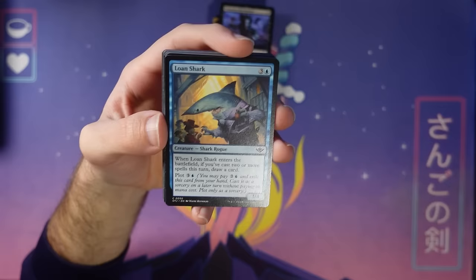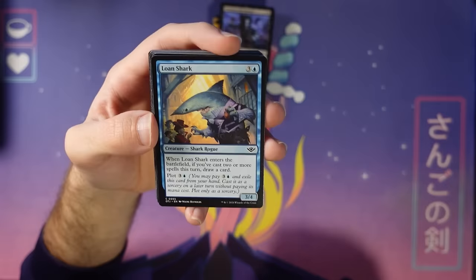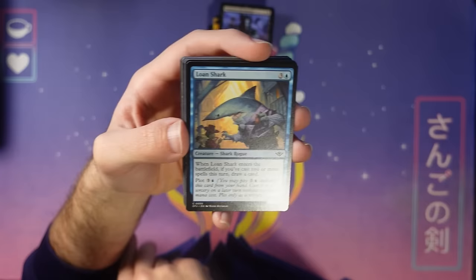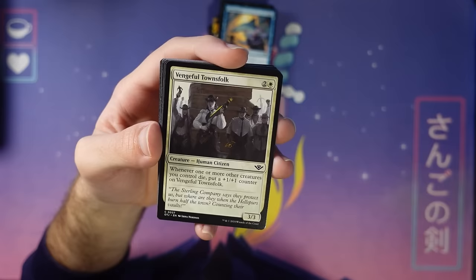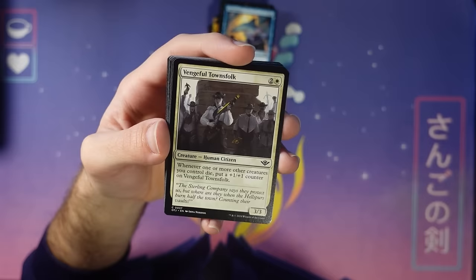Lone Shark — a great one to plot because it's pretty easy to circle up and draw a card next turn by casting another spell and then casting this to draw a card. You get to decide: do you want to play the four-mana three-four mode, or the plot mode where you draw a card next turn? Usually you want the next turn mode, but if you need a four-drop on curve, you can always play this on curve if you need a creature there. It's a take on the Unruly Mob, angry mob card you've seen a bunch of times before — except this one is a three-mana three-three. A big burly Vengeful Townsfolk.